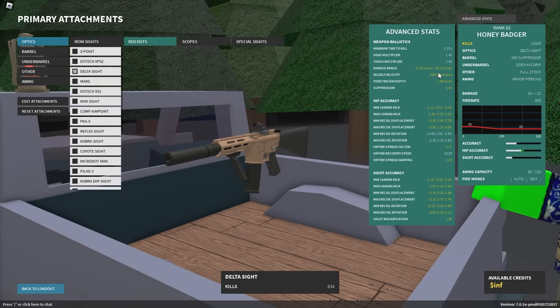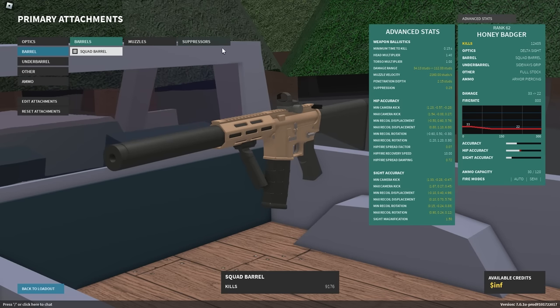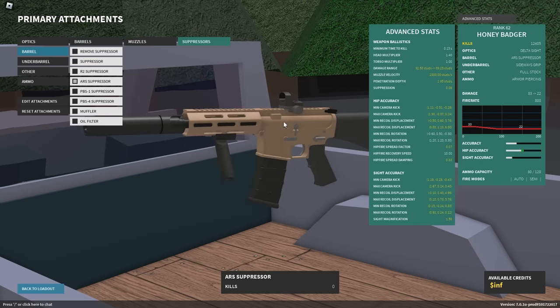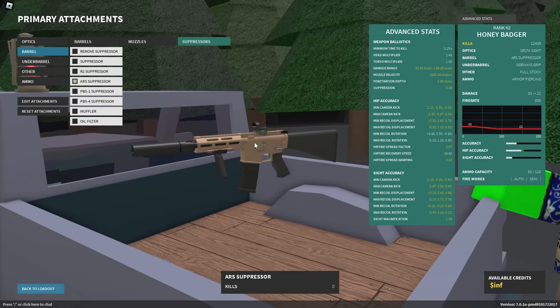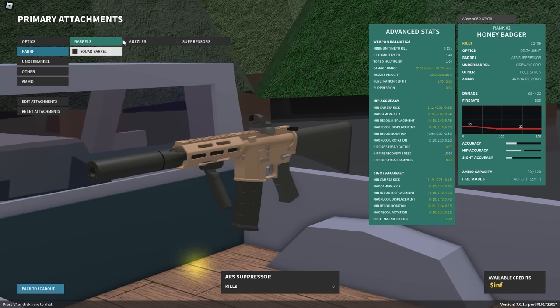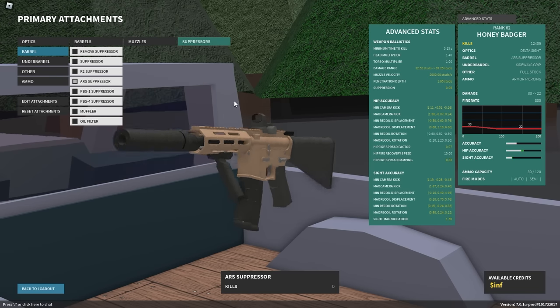You might wonder — ARS suppressor on the Honey Badger? Look at those ranges. You can put a squad barrel on it if you want, but I feel like the recoil reduction that the ARS suppressor brings is more than enough for me to use it over the squad barrel. Though you can also use T-break if you'd like, I prefer the suppressed weapon.